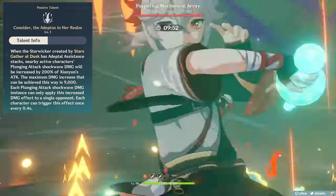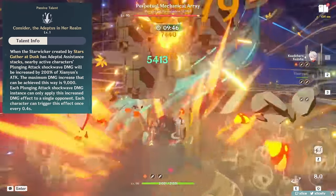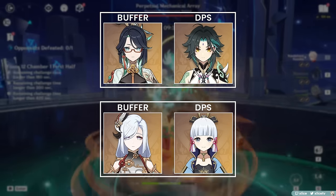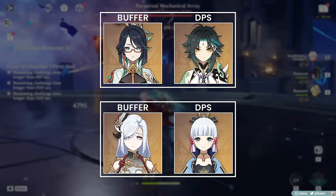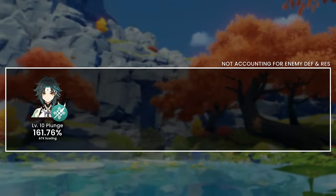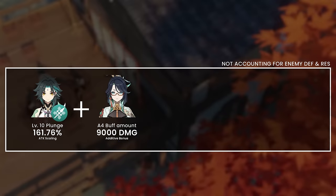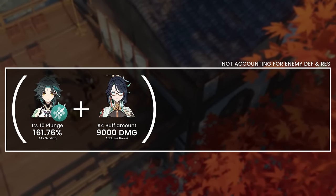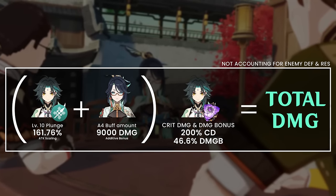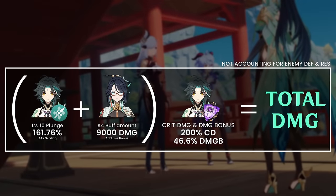This passive works like what Xianhe provides for Ayaka or any Cryo DPS — it adds additional damage that is additive after a character's base talent damage has been calculated, then scales with elemental or physical damage bonus and crit damage. So visually: you have the character being buffed — for example, Ayaka or Xiao — and then the character who is buffing, for example, Xianhe or Xianyun. Hypothetically taking Xiao: first you have Xiao's talent multiplier damage (he's attack scaling, but depending on the character it could be attack, HP, or defense). Then you add Xianyun's buff amount, which is just an additive number. Combine these two and apply Xiao's crit and damage bonus. This gives Xiao's total damage ignoring defense and resists. Obviously this is heavily simplified, but hopefully shows you where the buffer's damage goes.